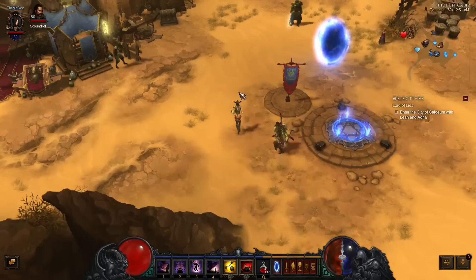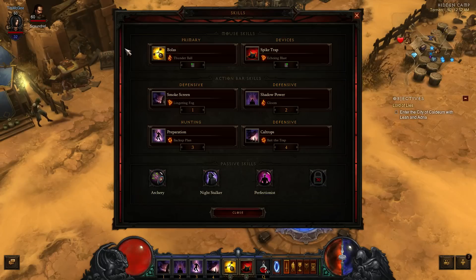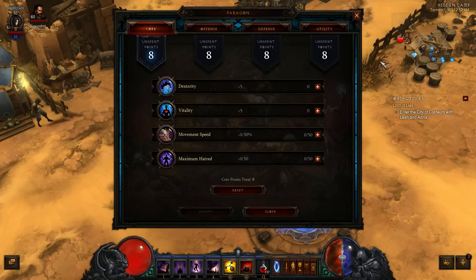I think the biggest thing this patch released is Paragon 2.0. As you guys know, now everyone shares the same paragon, and you get paragon points that you're able to put into four respective categories. I'm going to go ahead and throw some points into them now.